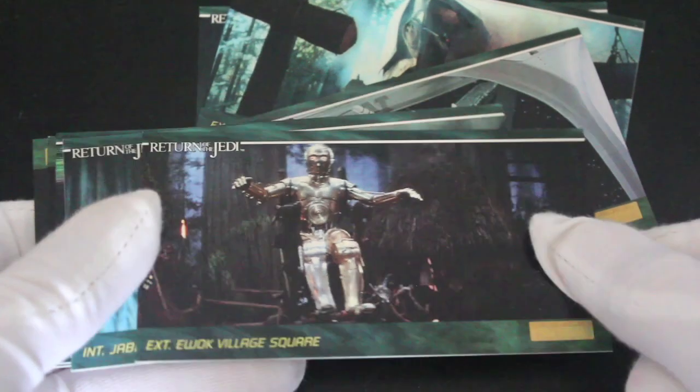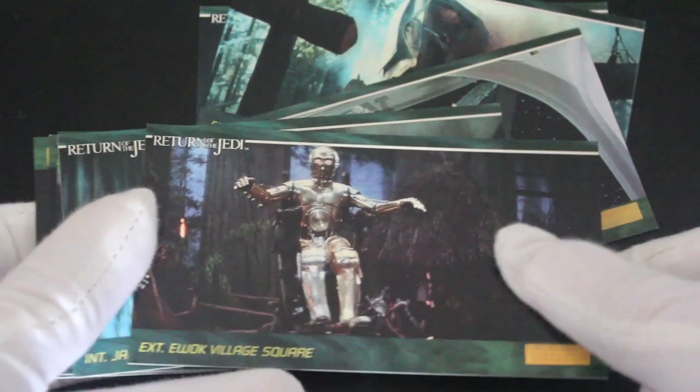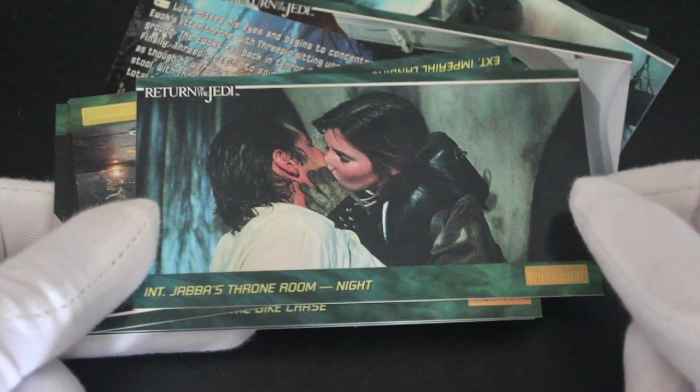C-3PO there - remember when he started using the Force and everybody was like, how can you use the Force? He found out from Luke obviously. Concept art - loves all this Ralph McQuarrie, the artist. He used to do all the concept art.